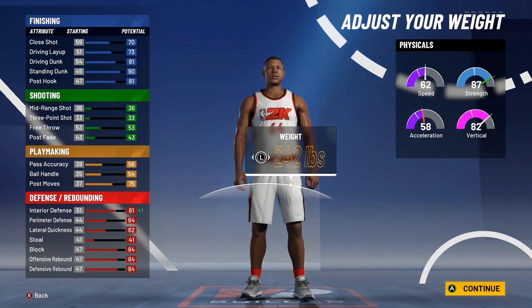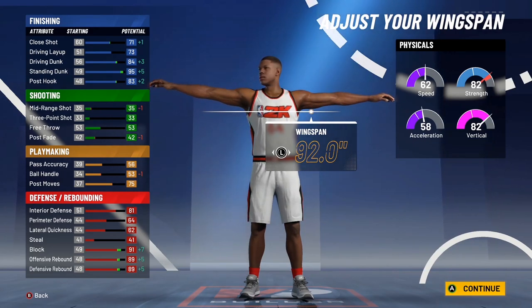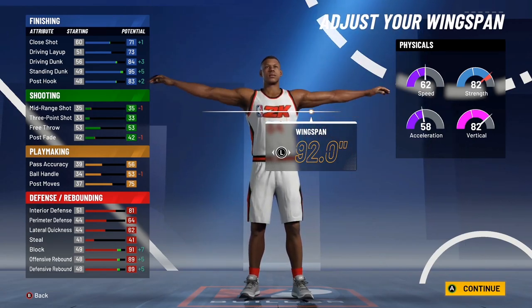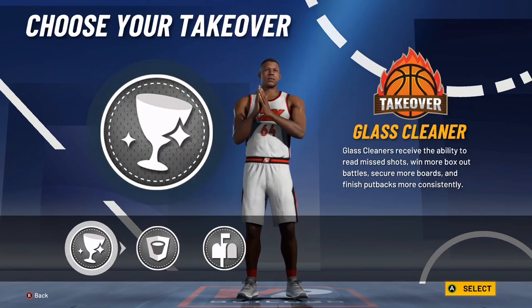You still have your 82 vertical and you're still a big boy in the paint. For the wingspan, go with the max — look at how much the stats go up on your defensive and finishing. You're not gonna be shooting or dribbling the ball anyway, otherwise you'd make a point guard. Your strength goes down a little, but the wingspan is gonna help you on defensive blocks.